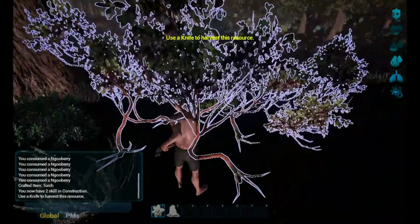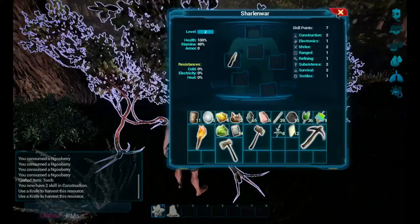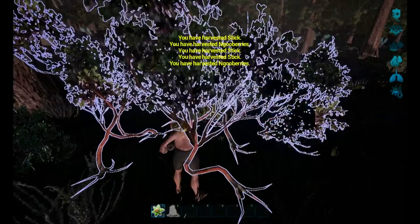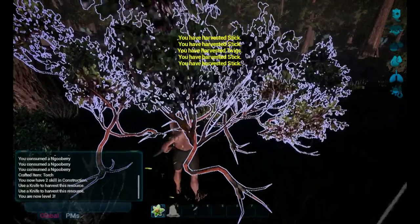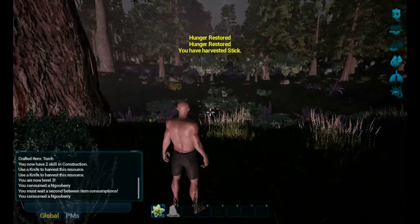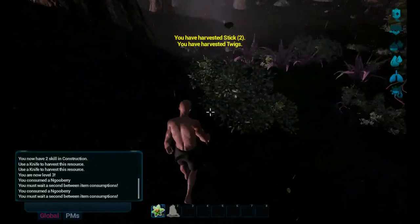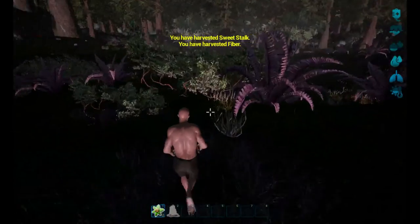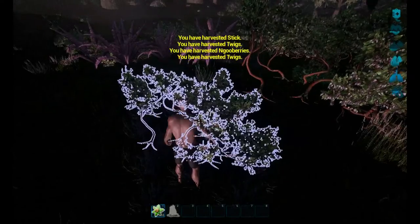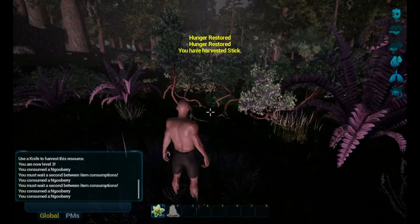I want to use the knife on this - I wish there was a faster way to switch weapons. There we go - new berries, nice. We're going to need these. Oh we're level three! Oh there's more berries down here - wow, look at this. Let's process this whole area.